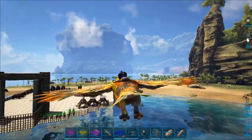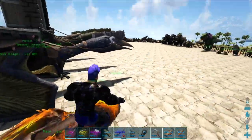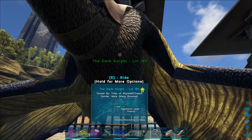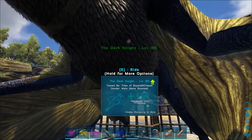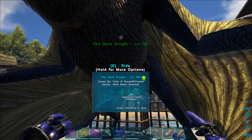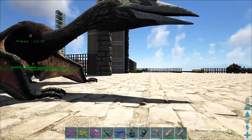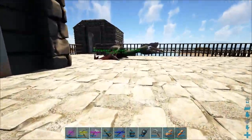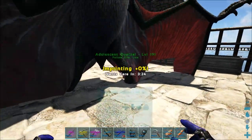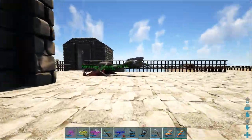They also cut the stamina in half to 50 on all flyers and their stamina regens slower. Then we look at the Dark Knight, the guy we tamed yesterday — a perfect tame 224 — and when I log in today he's a 185. They took all his stamina levels away without replacing them. Our baby quetzal was a 230, better than a perfect tame, and now he's only a 191. We lost 39 levels on our quetzal.